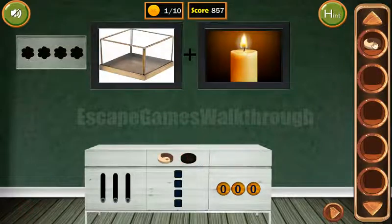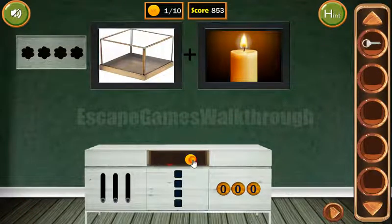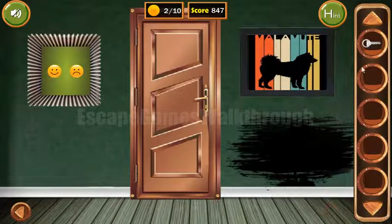Now both tokens we can put here to get the key. And let's go to the next room.